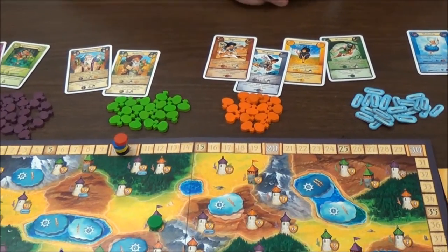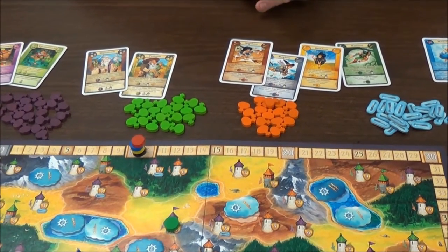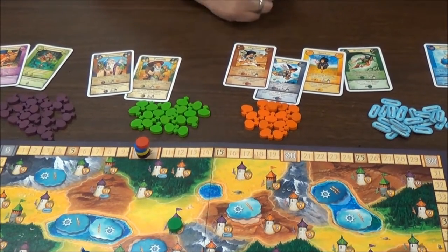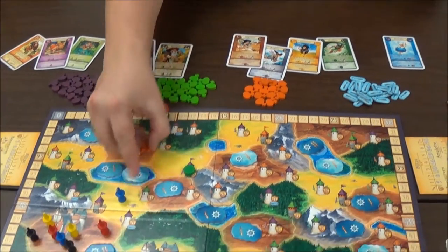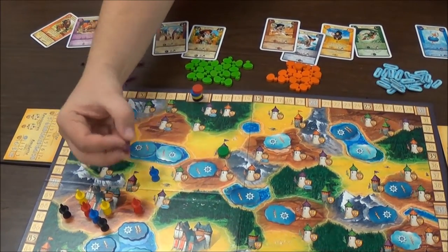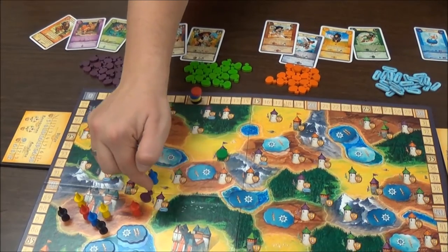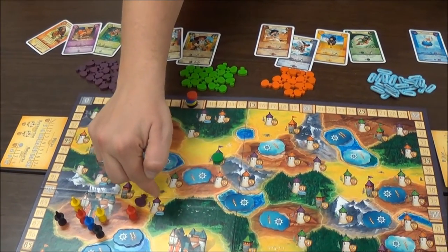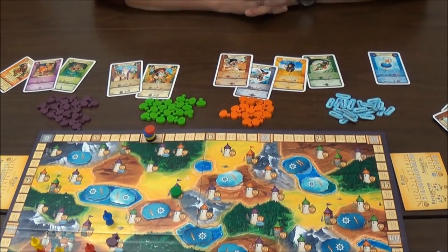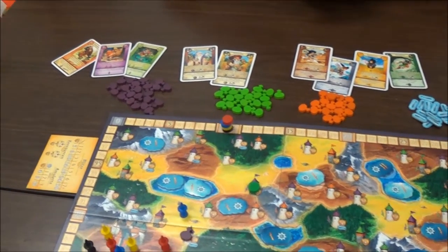You also have druids. Druids allow you to deliver potions in the area where you are. So let's say you're the blue player — when you take the right druid, you can deliver a potion to this little tower here, and the color of the roof determines the potion you have to deliver.